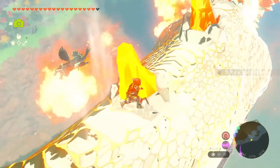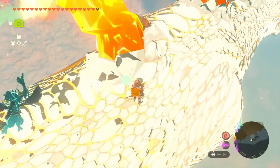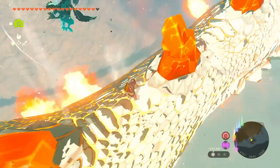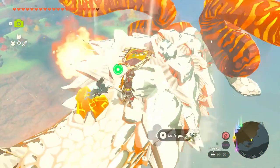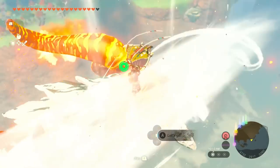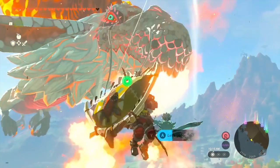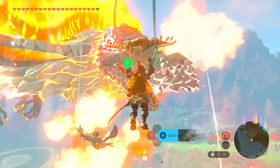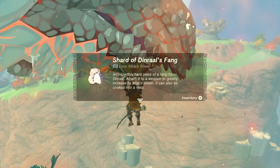Got some spikes, a little bit more on this side. Do not fall! Okay, that's it for that one. We're almost at the very front, so I think this is where we'll hop off. The dragon will occasionally open their mouth, and when that happens, we want to attack the tongue. There we go — and I got it! This is the Shard of Dinraal's Fang, an incredibly hard piece of fang from Dinraal. Attach it to a weapon to greatly increase its attack power. It can also be cooked into a meal. So that is fantastic.